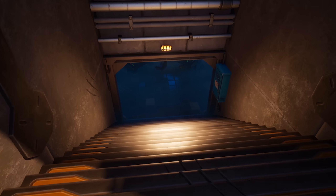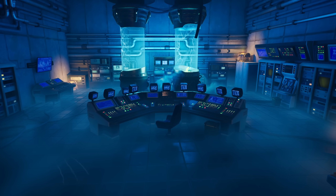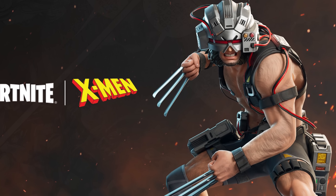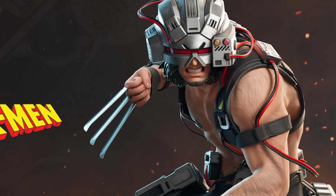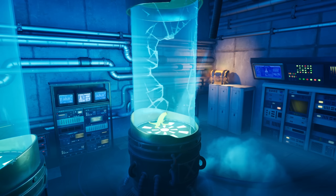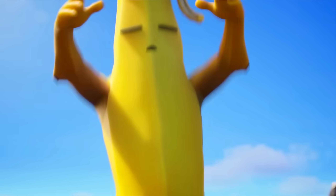If we go down here, you can see this is a massive science lab and this is where they've been working on Wolverine — doing some tests on him and stuff like that. We actually got an early look at what the boss is going to look like at this location, and this is the Weapon X Wolverine. This skin is going to be coming to the item shop as a skin, and it's also going to be a boss at this location. Also in these test tubes, we have a banana peel, hinting at the brand new Peely Wolverine skin.